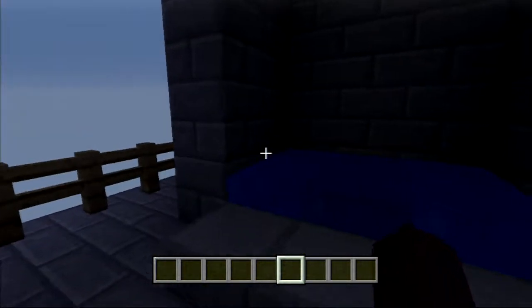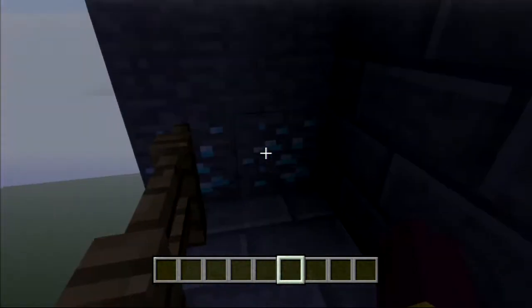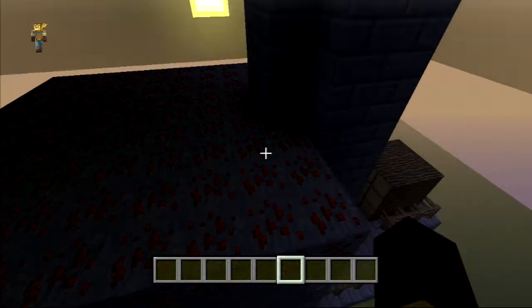You go down here, you'll see there's trees, so you can make ladders up the way, or you can place blocks all the way up. And there's diamonds down here you can mine, so you can have a miner and a redstone just for leveling up.